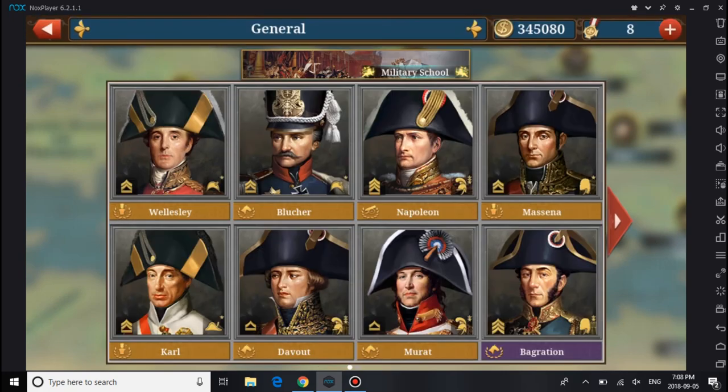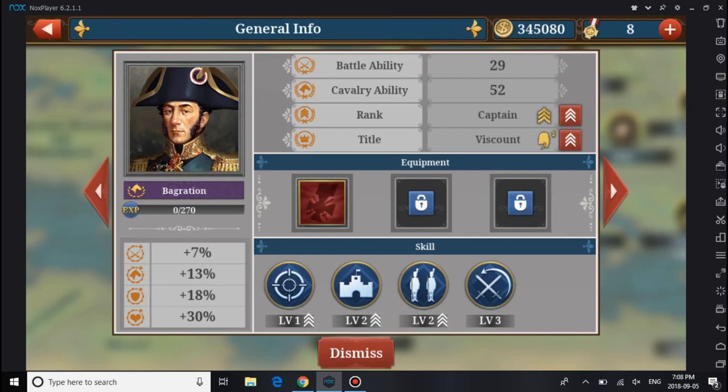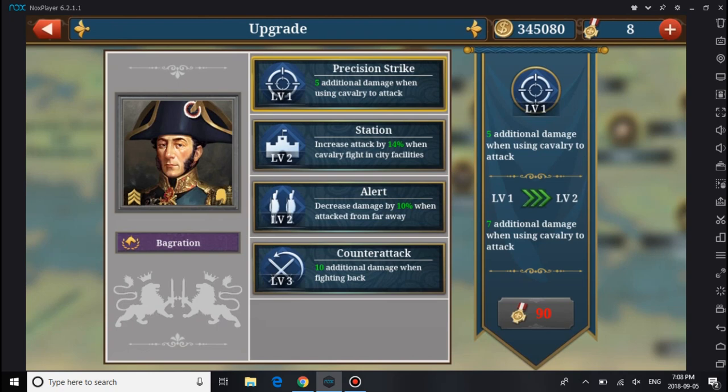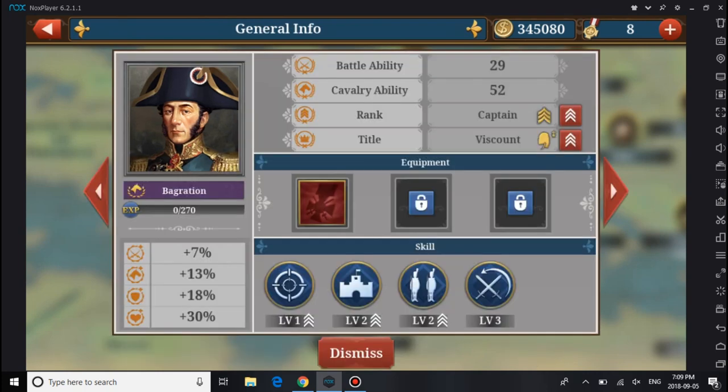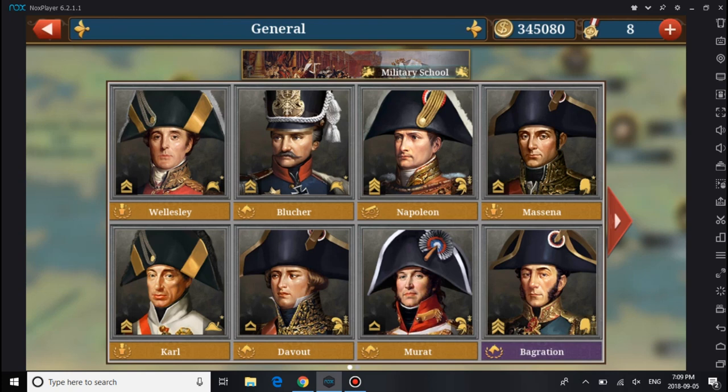Blücher is better than both of these generals. But if you look at this free general — you can get him for 50% off if you complete the missions — Blücher and these two share the same strikes: Decrease Damage 10% when far away, and Station. The last general has a skill that's a good buff. If you know what you're doing with this general, go for this one. You can compare all three together, and that will be in another video. I've talked about the primary general versus these three, and next video I'll be comparing these three generals.